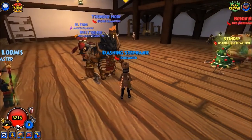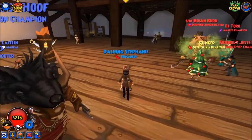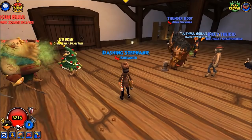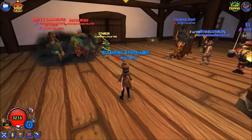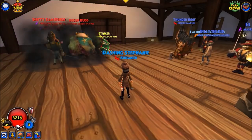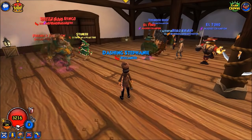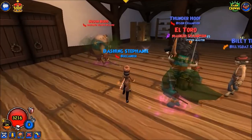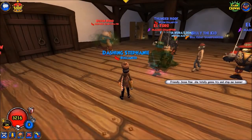Thunder Hoof is in this position because he is Hold the Line rank 1 and can prevent Jesse's pirate from accessing Billy the Kid. Jesse casts Black Fog, which makes all of his units hidden so they can bypass Hold the Line — both Caitlyn's pirate's and Thunder Hoof's rank 1 — and also gives them increased weapon power for when they hit.